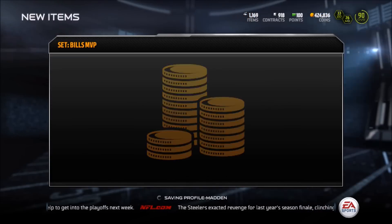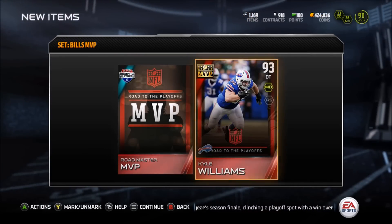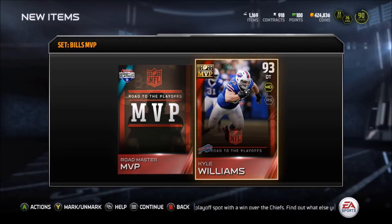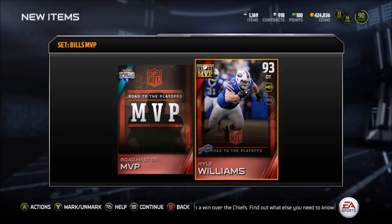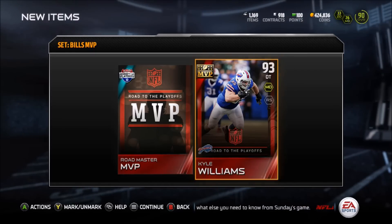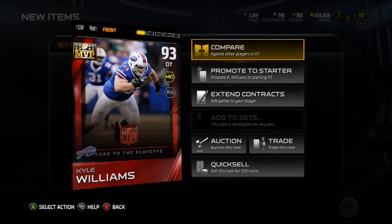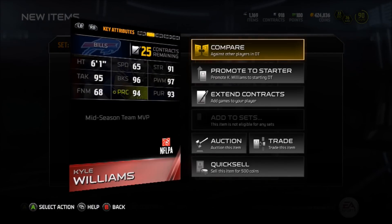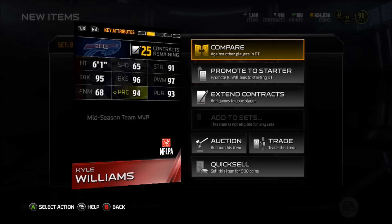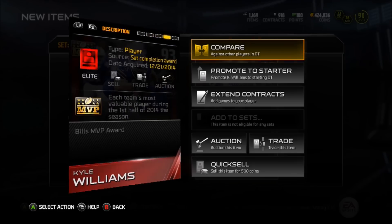Give me this Kyle Williams, who is an amazing D tackle. I would use this guy, but I don't need him right now. I hope Bills defense is good — I think Bills defense is going to be good for a very long time. They just need a quarterback to complete their entire team, and I won't be surprised if you see Jay Cutler in Buffalo next year. 65 speed, okay, this guy is very slow. But he has 97 power move, 96 block shed, 95 tackle, 94 player condition — this guy is really dope.